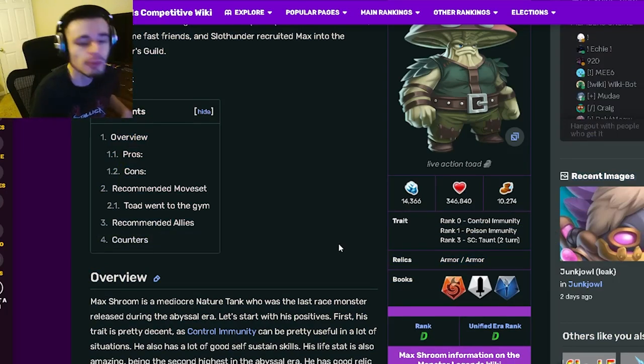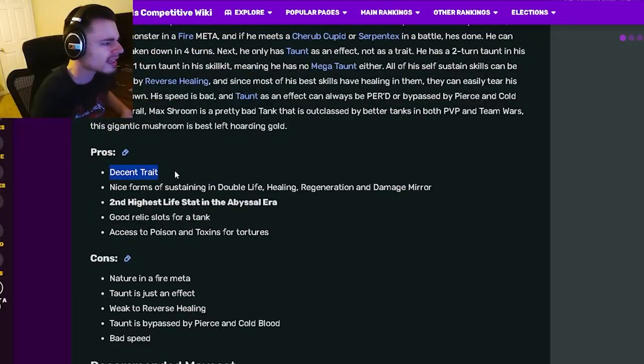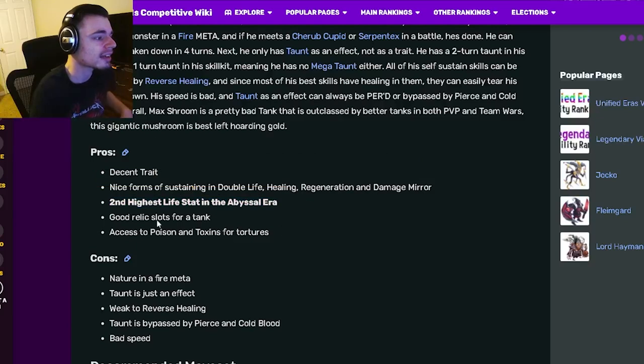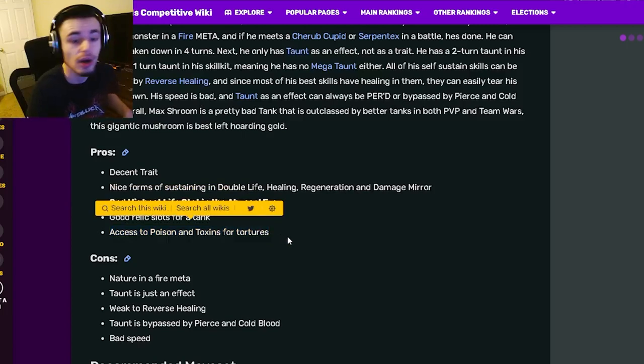His relics are armor and armor, which are both good for tanks. Now let's go over his pros and cons. He has a decent trait, nice forms of sustain in double life, healing regen, and damage mirror — all great for tanks. He also has the second highest life stat in the abyssal era, good relic slots for a tank, and access to poison and toxins for tortures, which are both great.